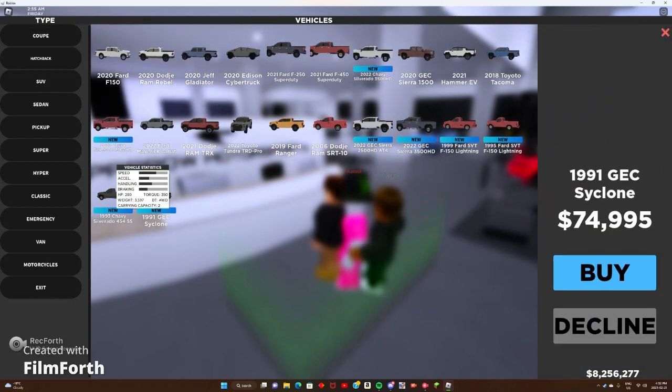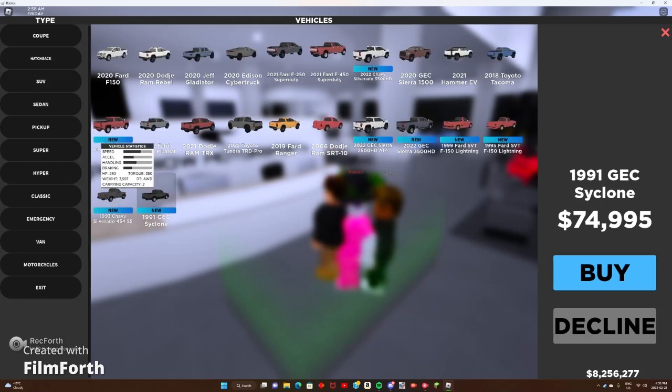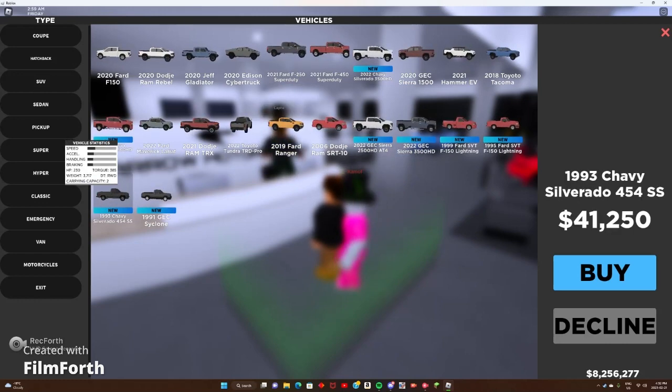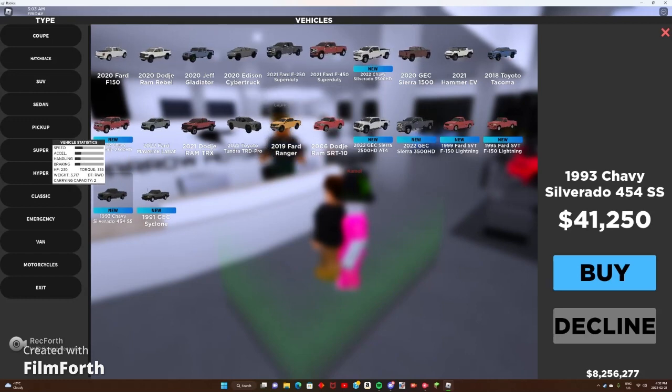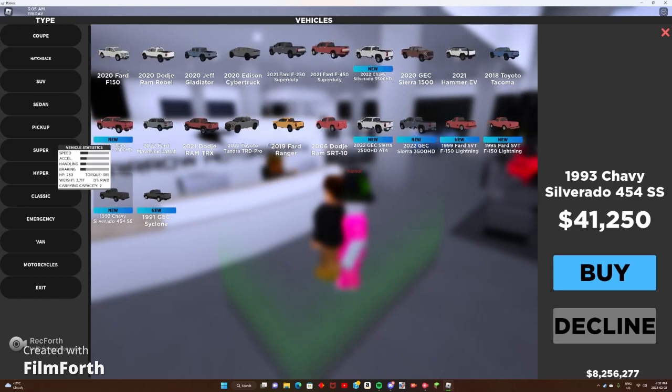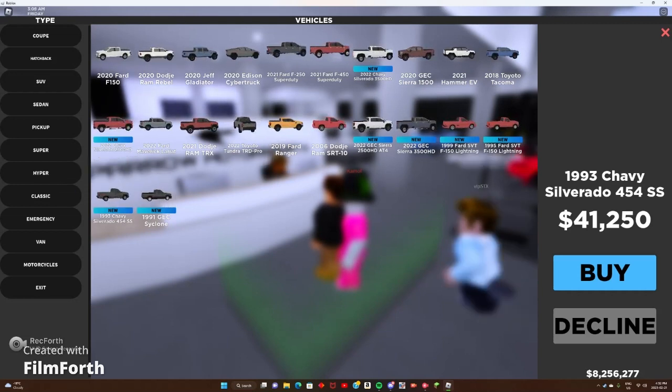We got a Cyclone — very excited to see different builds with this. I'd almost be tempted to do a lifted build, or maybe a drift build. We also got an OBS — I don't know why that's not a classic — but we got an OBS that's a 454 SS, which is awesome.